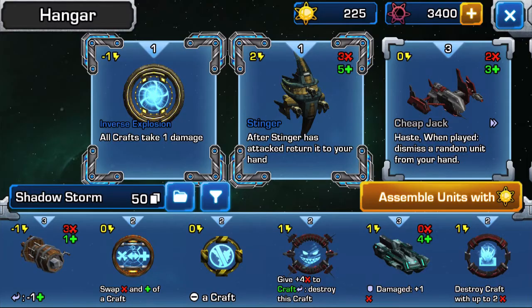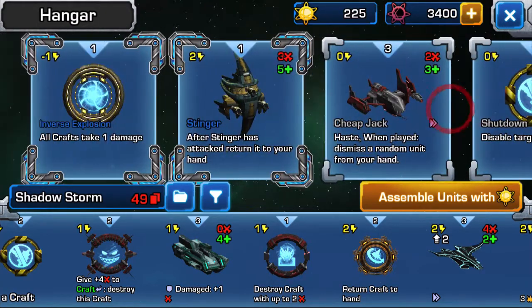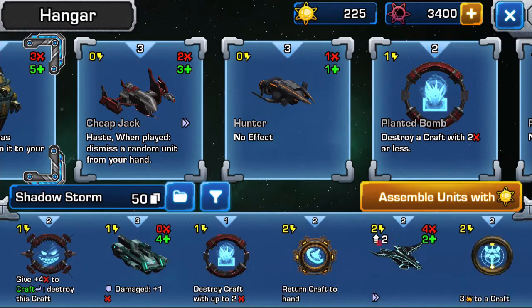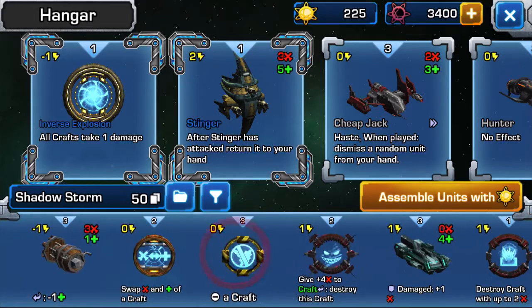Let's go into the hangar here and have a look. This is essentially where the magic happens. We have our active fleet down here, and if I decide I want to take a unit out, I drag it up into my hangar. I can of course add more units by dragging things back in. I've already built a deck and named it Shadow Storm. It's storm-like because it's very fast — it's a rush deck with a lot of early game damage and early game control. And it's a shadow-based deck, so a very apt name.